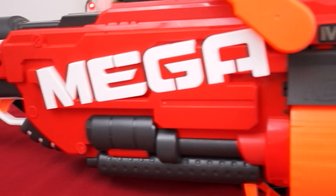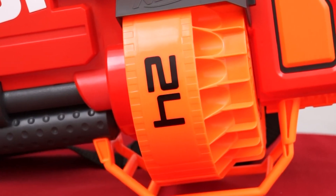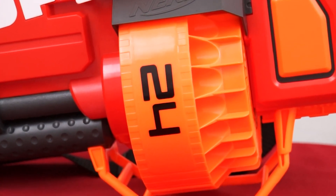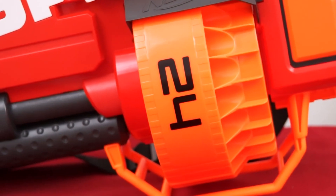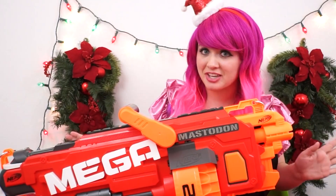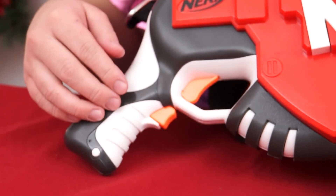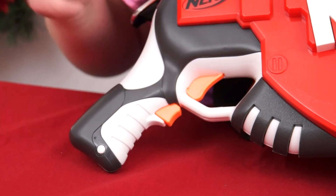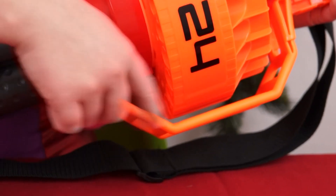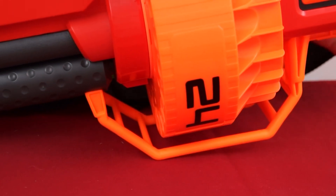Here it is out of the box — whoa, this thing is gigantic! It says 'mega' on the front. Here's the drum where you load all your darts; it holds up to 24 at a time. It came with a shoulder strap to make it easier to carry because this thing is pretty heavy, and also a moveable handle on the top to help with your aim. Down here you have the acceleration button and the trigger, and there's also a cage at the bottom that allows you to set down your blaster without damaging the drum.